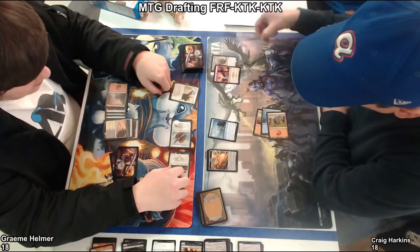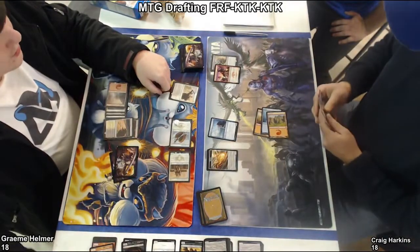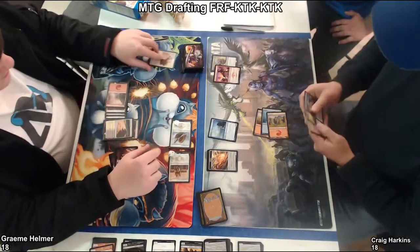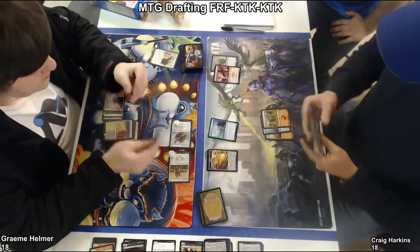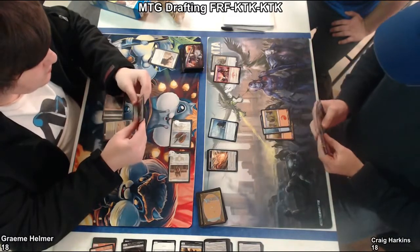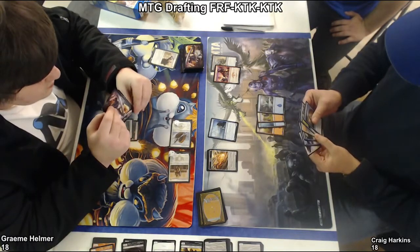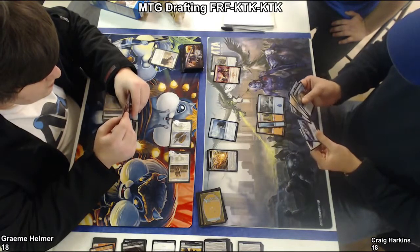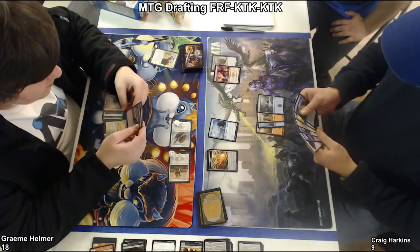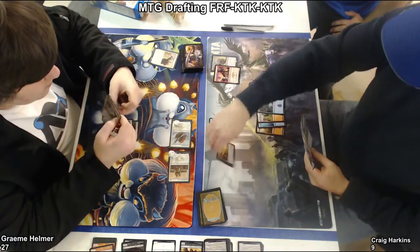Those exist, but I think the Skirmisher is just a bird. He just took a ton of damage — he took five, six, seven, eight, nine. So if he took nine, Craig's at nine. That's a big swing. Especially if he gained life off all of that. Oh, it is a bird warrior — okay, so he gained nine too. So Graham's at 27. And Craig is still stuck on white mana.